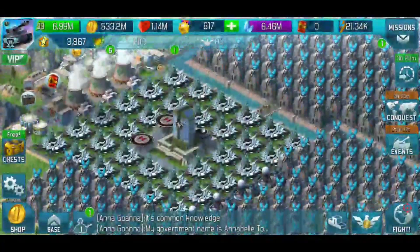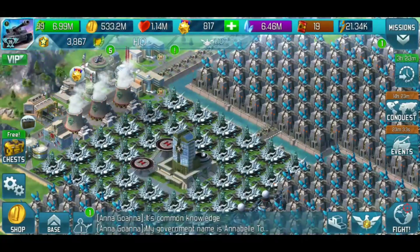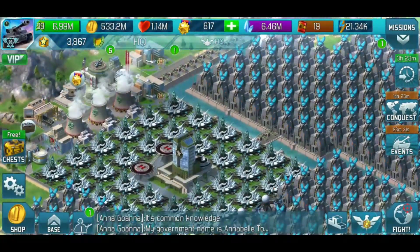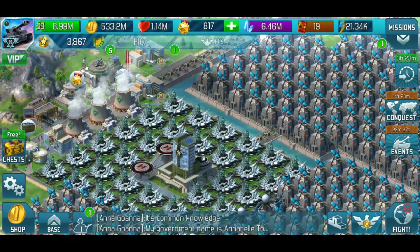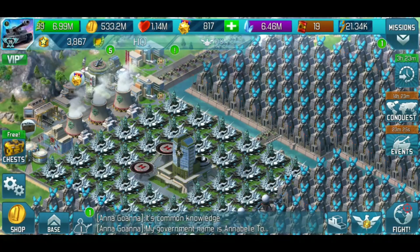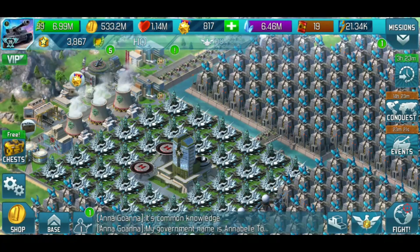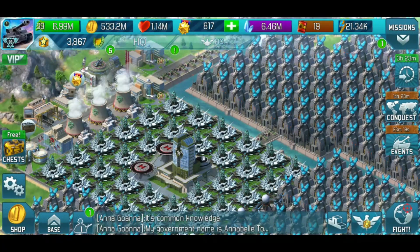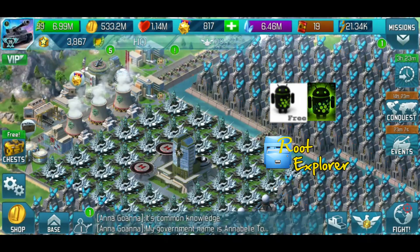Welcome back to the channel. Today we are going to be doing a hack on Request, which is how to lower your Glory. This is not done through GameGuardian — it's actually done through Hex Editor and Root Explorer. I use Root Explorer, but you don't have to, and I'll show you why. They're really easy to download and totally free. Hex for Android has a free and a pro version.